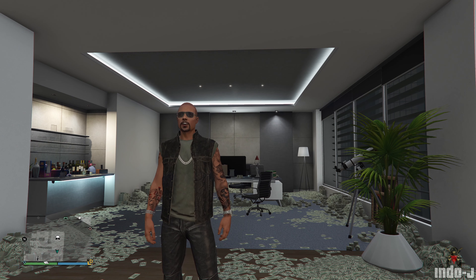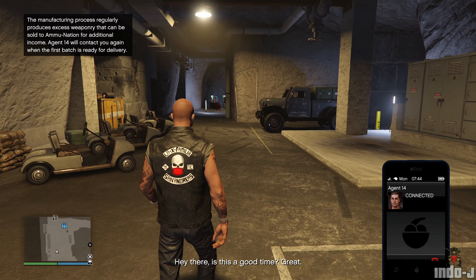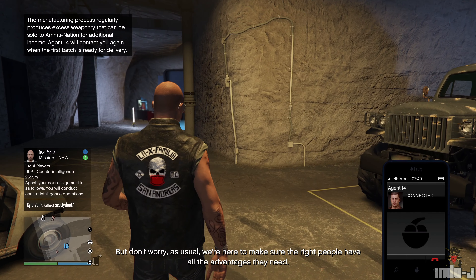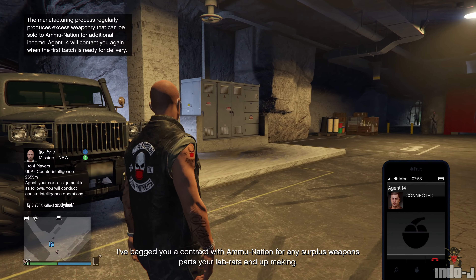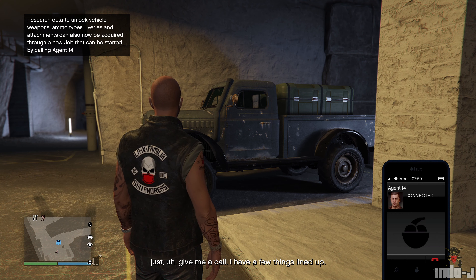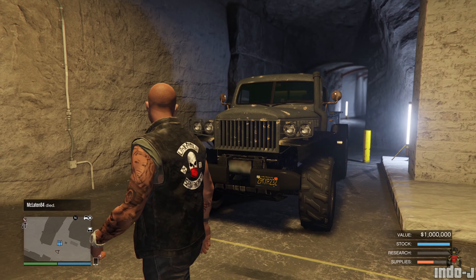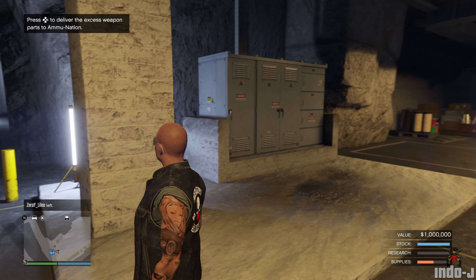You also get a call from Agent 14, who helps with the bunker business. He says: 'I've been checking in with all our private sector assets. I've bagged you a contract with Ammu-Nation for any surplus weapons parts your lab rats end up making — they'll load up a truck whenever they have enough to sell. All you have to do is make the delivery. If you want to stimulate the research side, just give me a call.' So now you can resupply Ammu-Nation, and there's a truck ready in your bunker to deliver.